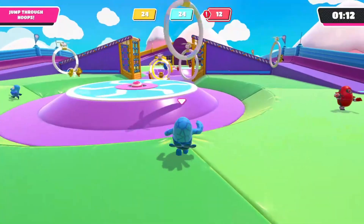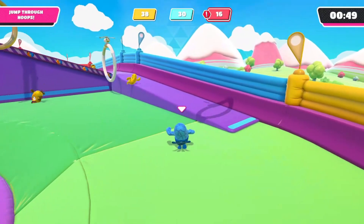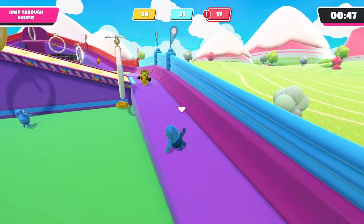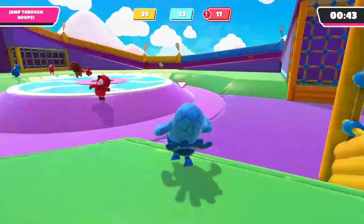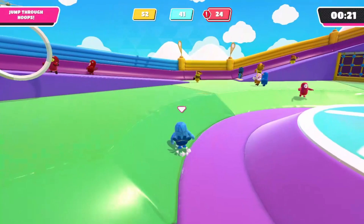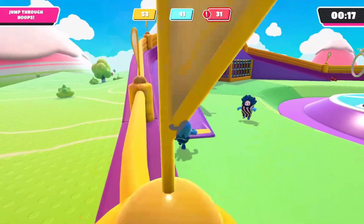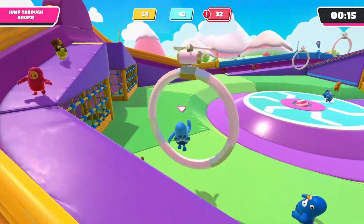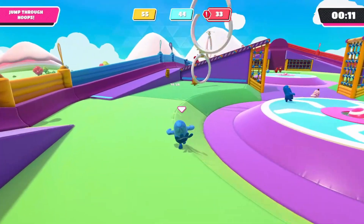No! Dang it. Okay, as long as we beat the red team, because apparently the yellow team kind of knows what they're doing now. I reigned victorious! I just now learned that E is to jump and slide, and I've been playing this for a good chunk of time. That's actually quite helpful in certain situations.